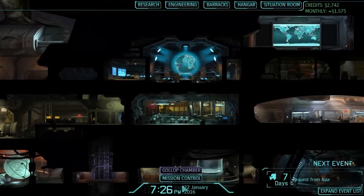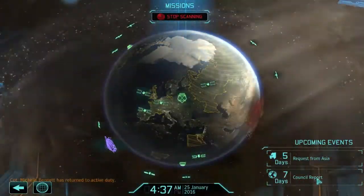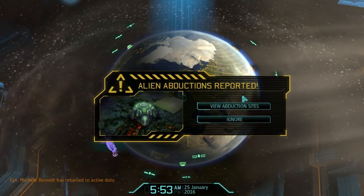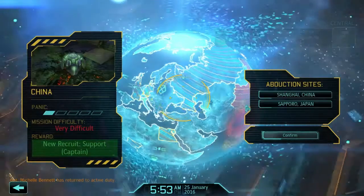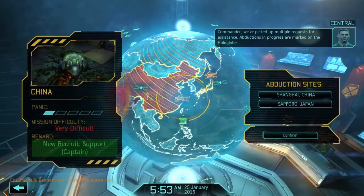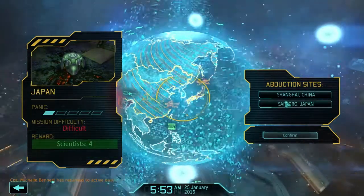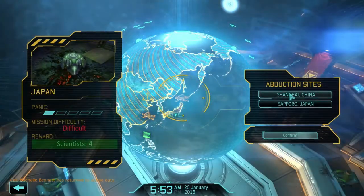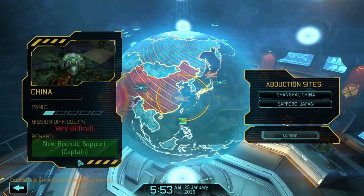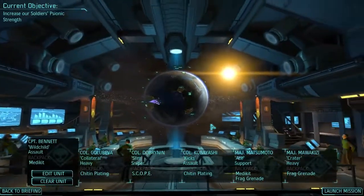That leaves us with nothing to do other than start scanning for the next encounter. Maybe wait for the council report or deal with these abduction sites. We're going to get in there. We've picked up multiple requests for assistance. I'm not sure if we're going to get any Illyrium from here. We could get a new support character or some more scientists. I think we're going to go for the support character — not like I'm ever going to actually use them.